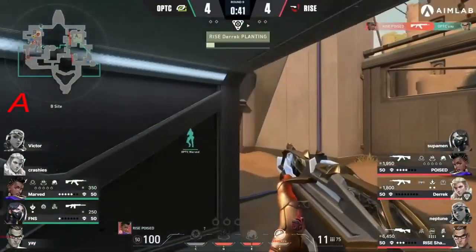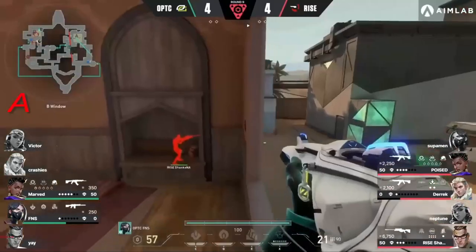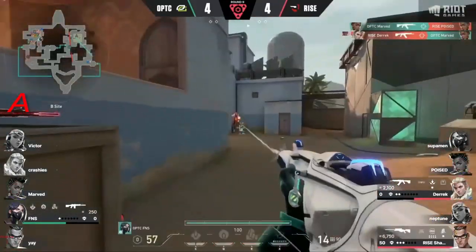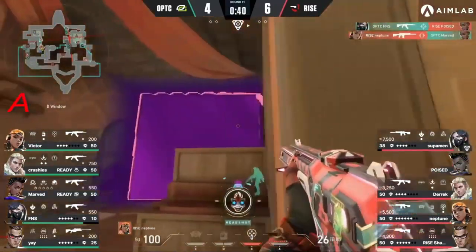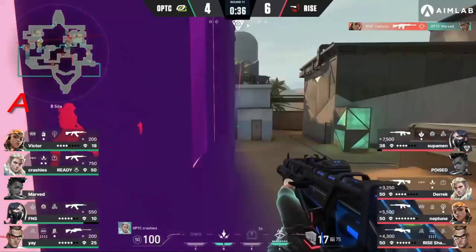Can they do something to remove him? He's buying so much time. Header comes out — it won't be enough against Poised, and it's still a very big advantage for Rise. Spike down to 57, having to force entry into the site. There's the play out of spawn — they are separated. The trade from Derrick with his signature move; Shanks is looking up but that's a big find by Neptune. Crashies is alone at B site and they know it.